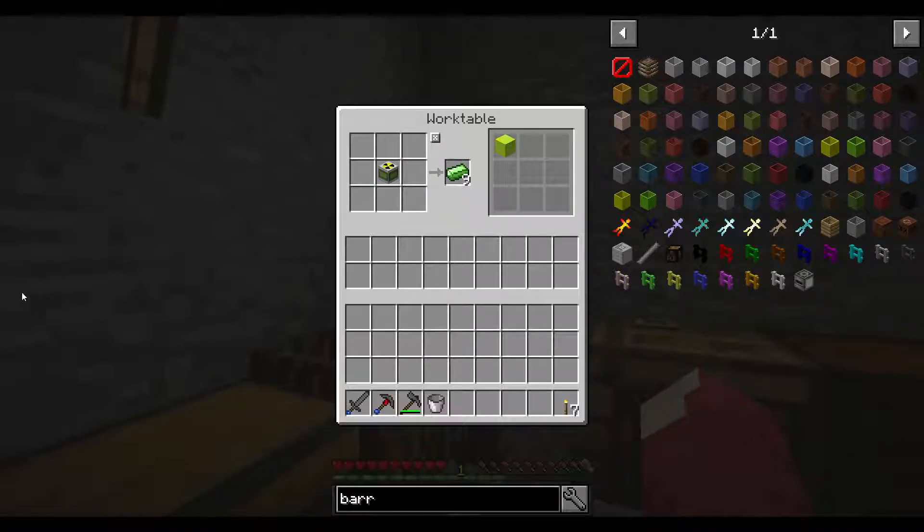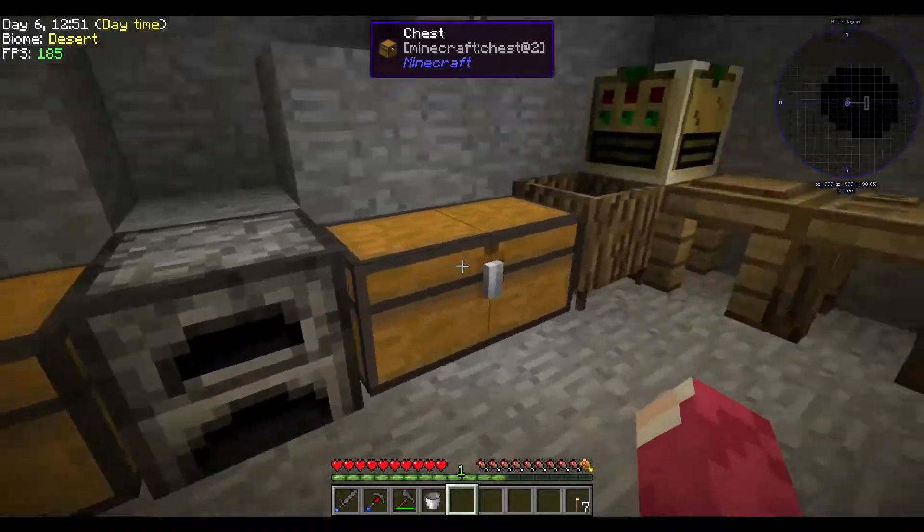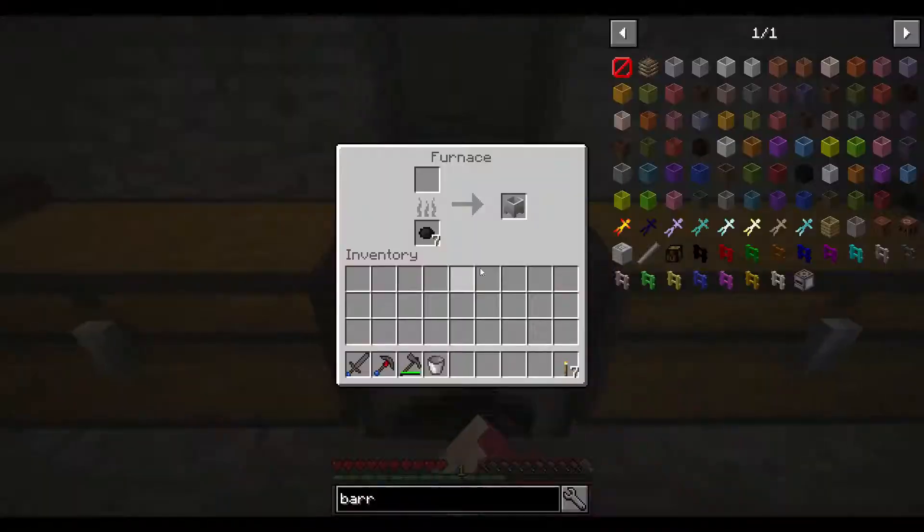I made the workbench and put in the plutonium, uranium, and galoreum — took nine of the ore and made some uranium. With the Forestry work table you can use ore dictionary recipes. I went all the way to the galoreum block.